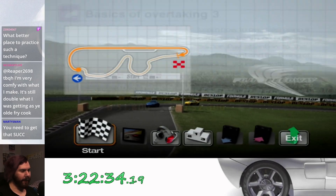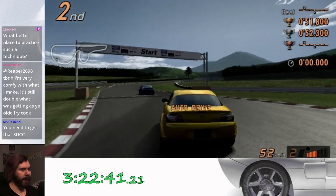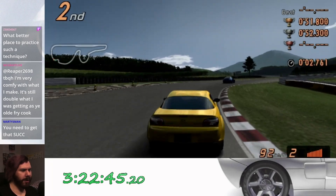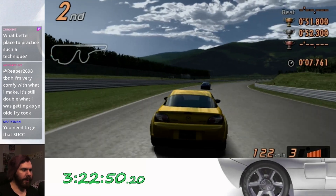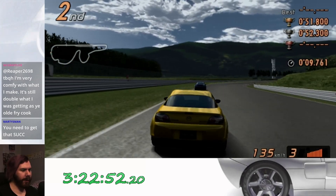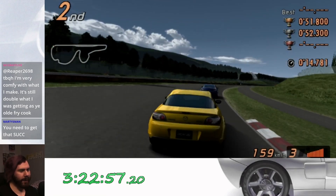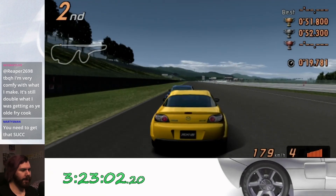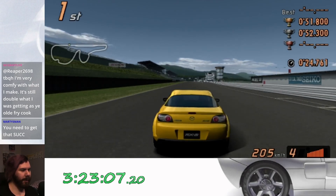So I gotta get that suck. I really appreciate — before it actually starts the demonstration replay, we get panning shots of the track section we're gonna be using for the lesson. I really like those panning shots. Anyways, time to slingshot past this RX-8 in my own RX-8. Or I could just pass them immediately. Alright, that works too. Just kind of slow around the final turn.